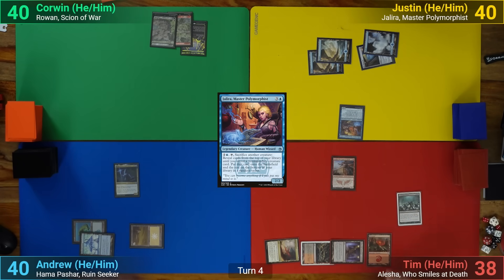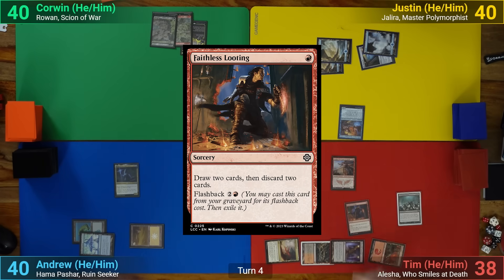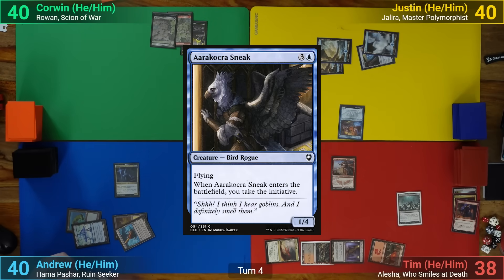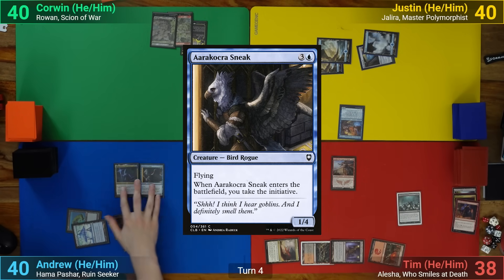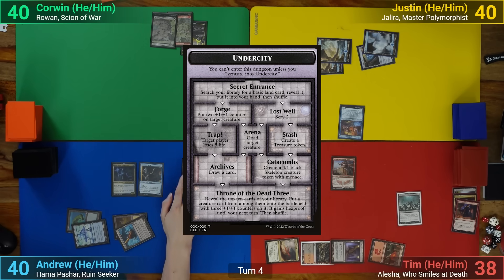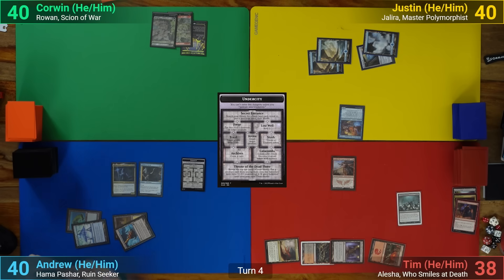Once she's out, he plays Faithless Looting, drawing 2 and discarding 2. I've got a Reliquary Tower for turn, and I cast the Arokoa Sneak, gaining the initiative. As I enter the Undercity, I get to find a basic land to put to hand twice thanks to Hama Pashar. I pass after that.